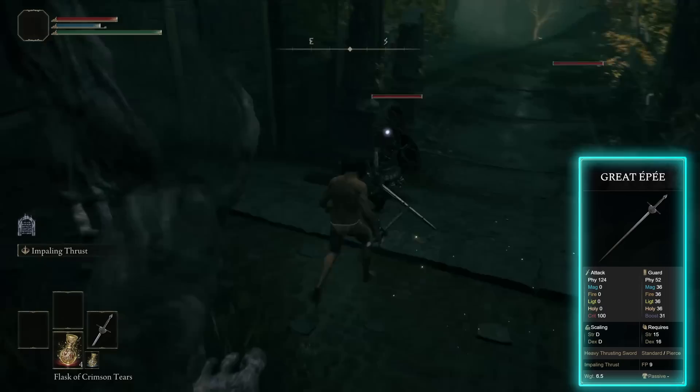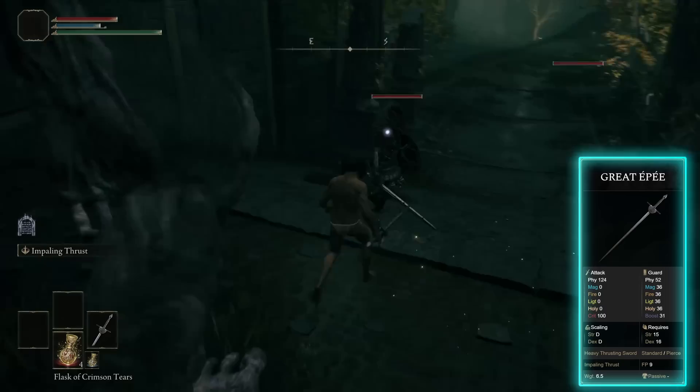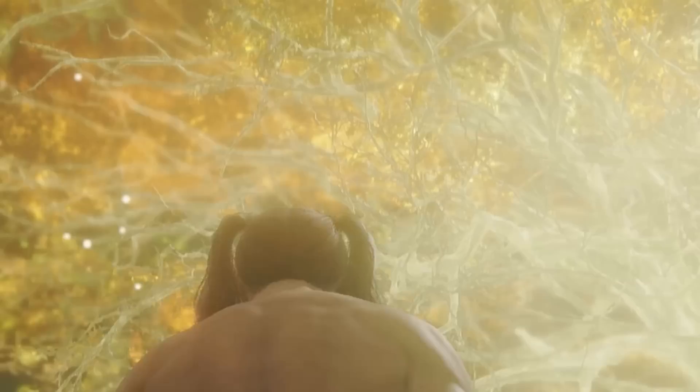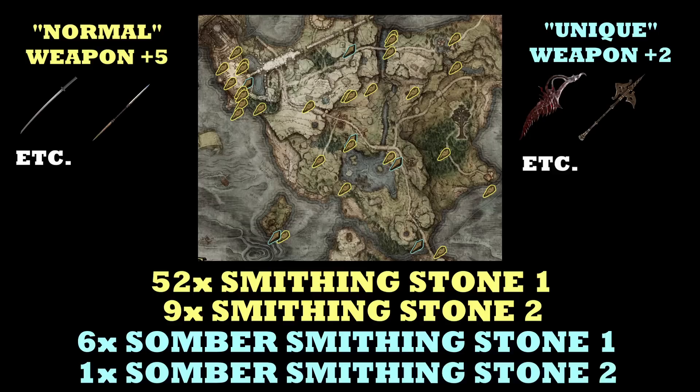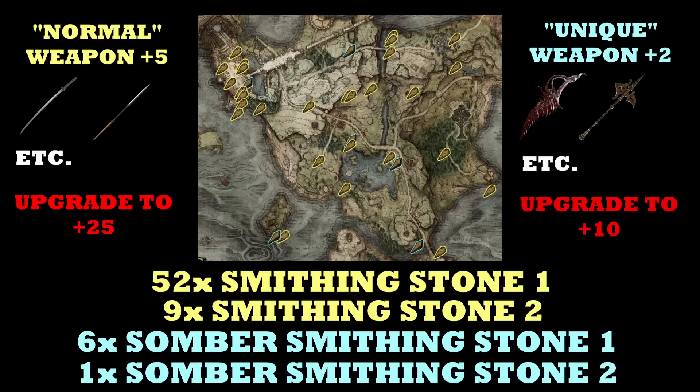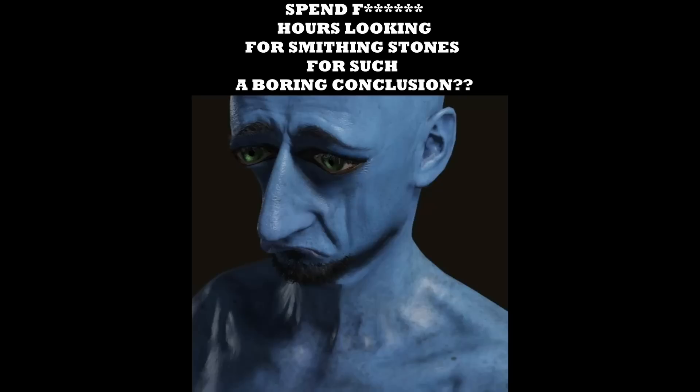Furthermore, we can eliminate some more options with clunky movesets and weapons that nobody really likes — the flails, the forked hatchet. Honestly there are actually quite a bunch of great weapons in Limgrave, and really which weapon you consider the best is kind of subjective. But an important consideration is how many upgrades you can give your weapons by only remaining in Limgrave. You can get a normal weapon to plus 5, and a weapon using somber smithing stones to plus 2 — which puts them at the same relative upgrade level.